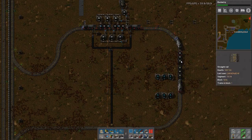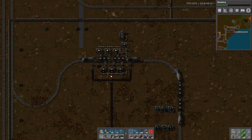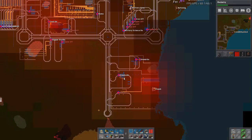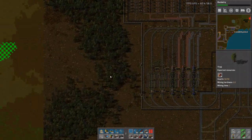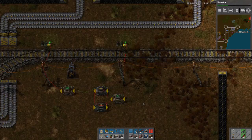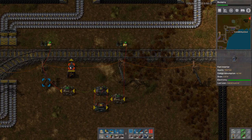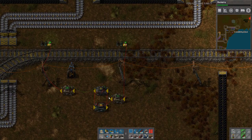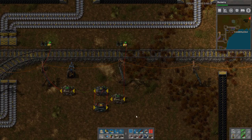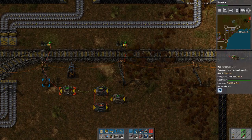I added a second train because I thought it was needed, but in the end it wasn't. What was needed was to reroute my trains down there, and I added this one. I tried something with this, but you can't put stuff into trains in automatic mode when they are just stopped by a signal. This whole circuit just delays a signal.